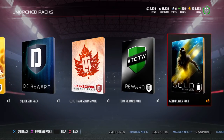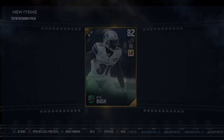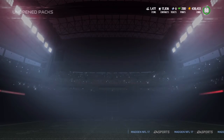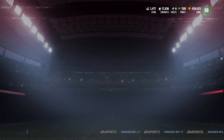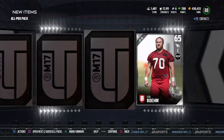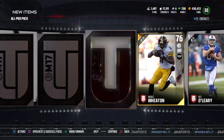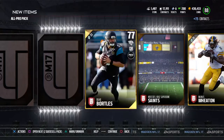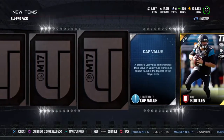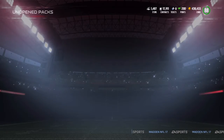Now we have an all pro pack, an elite Thanksgiving, a reward, and then those gold player packs. We get another Rafa - I got so many of him last week. That was just for the award for doing one thing this week. For the all pro, we'll see what we get - maybe we can clutch out an elite, would be nice. We get a Marcus Wheaton, a Blake Bortles, and an Avery Williamson. Nothing lucky out of the all pro pack, but no biggie.